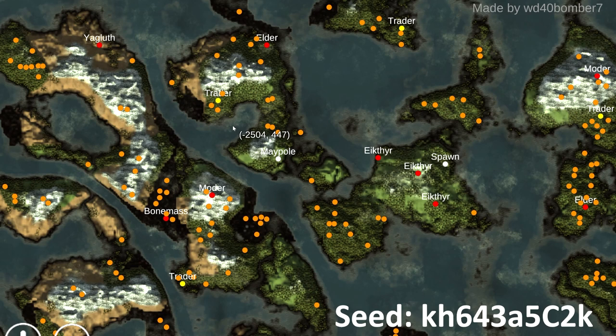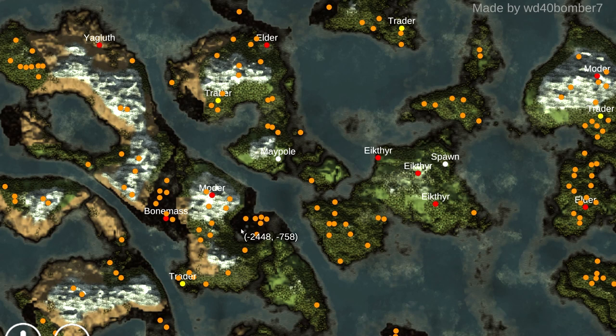You can see all these orange dots here - these basically represent tombs and crypts. Every one of these orange dots is a tomb or a crypt. The thing that makes this world really amazing is how many crypts and tombs you have in this main area. If you look down here, these two swamps as well as the one that holds Bone Mass have so many crypts. You've actually got way over 10 crypts that you can explore here, so you're going to have plenty of iron for a good amount of time.